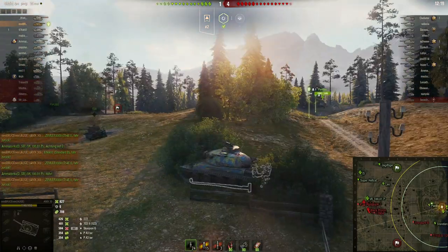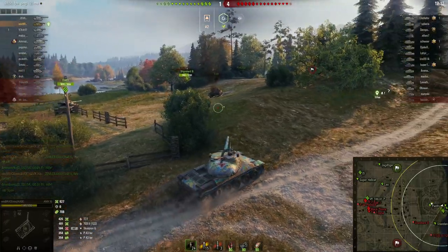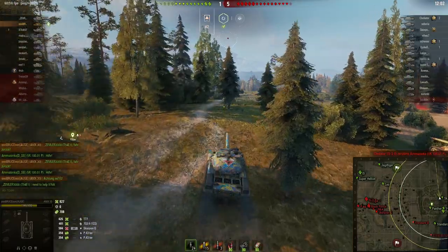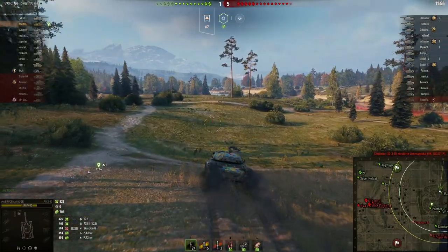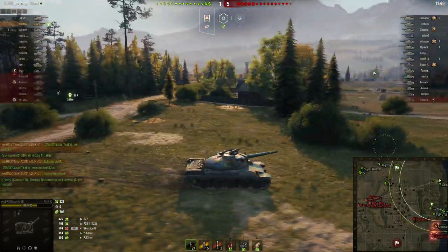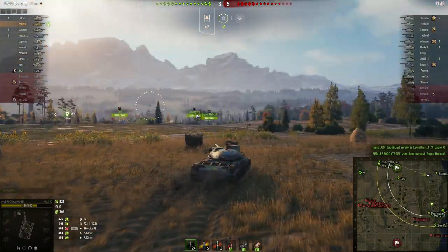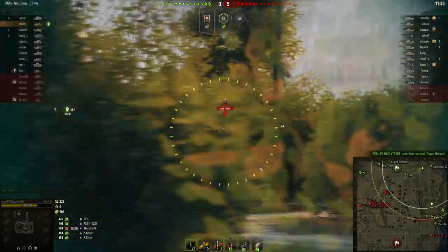The 703 is now one versus four. Pushing here is too risky because they might have TDs in the back. If you look at the minimap, the right flank will soon be lost. My decision is to go back and support the left flank. The Standard B is hiding behind the building so no chance there. Let's go back to a defensive position.